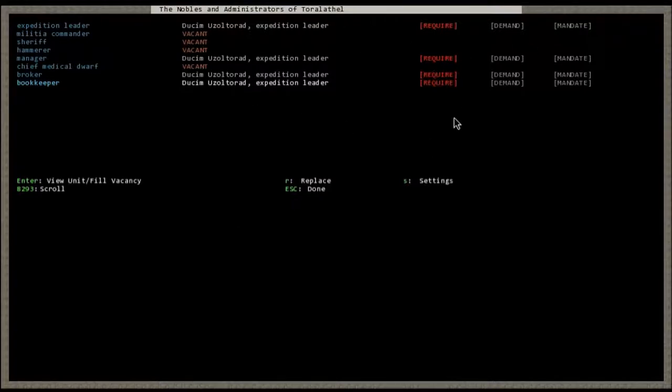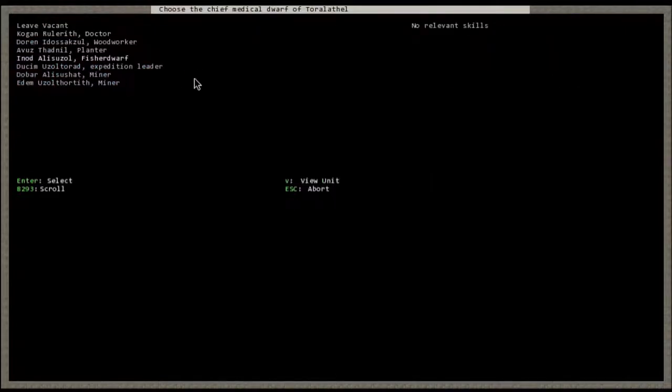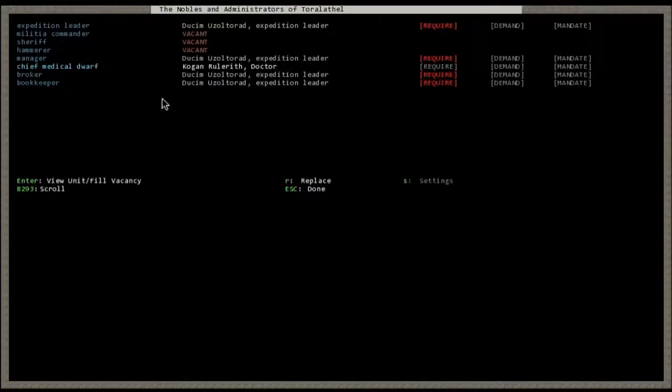We basically set all of those properly. The only other thing you need to set right now is the chief medical dwarf — we have that over here at doctor and diagnostician, which is his primary skill. Hit Enter and that's all you'll really need to do. Military commander and militia commander you don't have to worry about until you start getting migrants. Sheriff you don't have to worry about until about the same time — when you actually get someone with military skills.